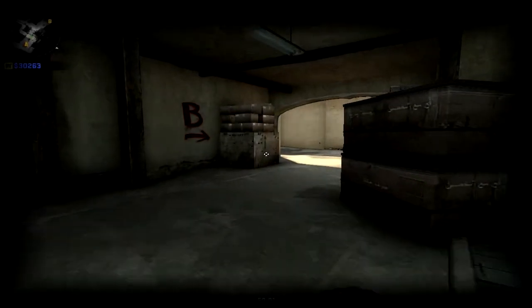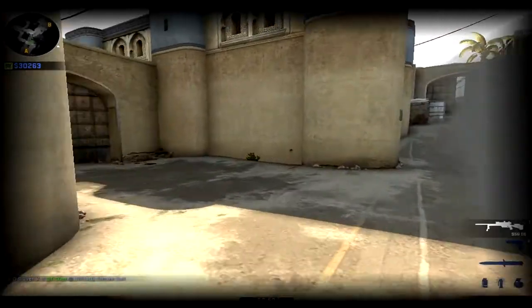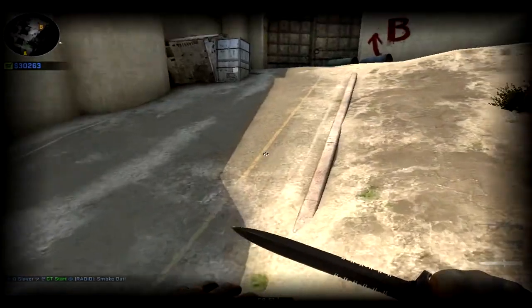Hey guys, Slurica here. Today I'm going to show you some smokes for Dust 2. First one, starting off, is a smoke for mid to cross. You can either stand in front of it and snipe or hide behind it. You basically have to aim at the air and then just run and chuck it — very simple.